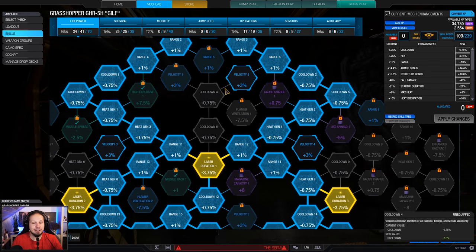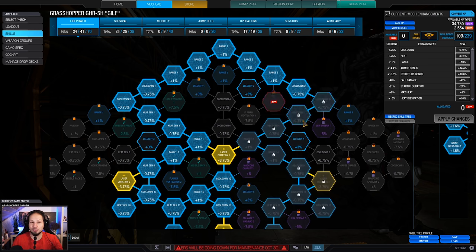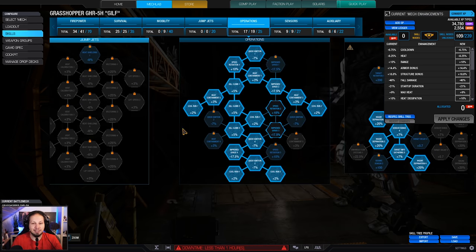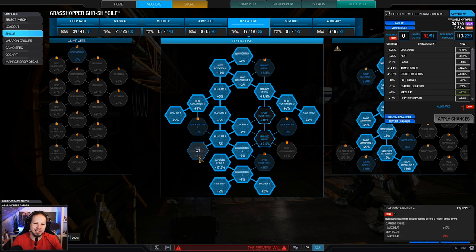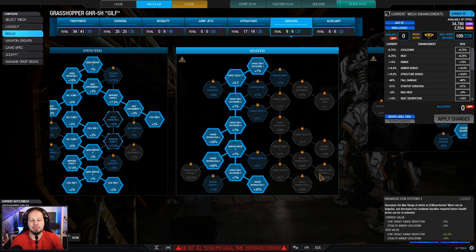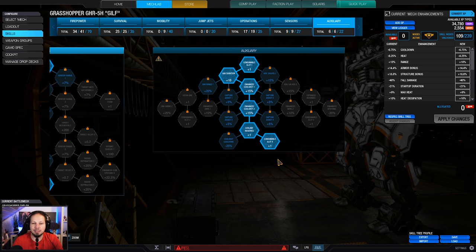Looking at the skill build, as you might have imagined, we are going for laser duration as well as heat and cooldown, as well as a little bit of range. Then we have almost maximum survivability, because cool run is more important. You could also go for both heat containment nodes if you have three more points to spare. We go for 60% radar deprivation so we can dive to cover and break locks. We have the double consumable with cool shots as well as a UAV - and that is the build.